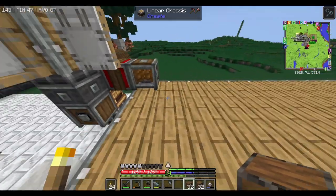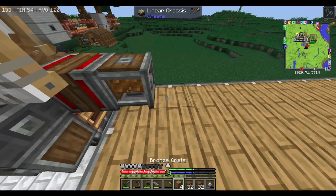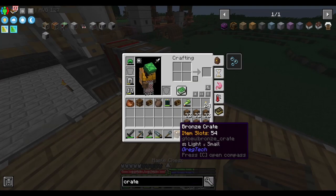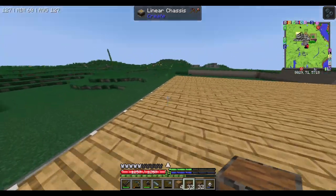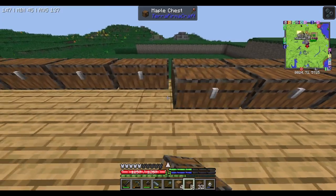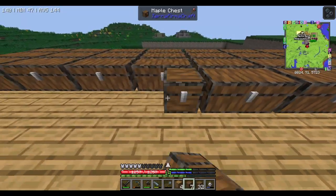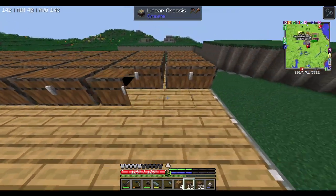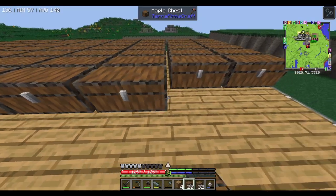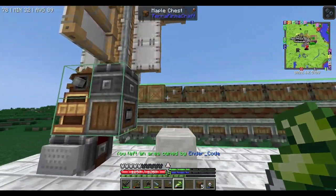One thing I forgot about this contraption is that we need storage for it. I've made eight stacks of maple chests, and I also made bronze crates as well - I'll use bronze crates as additional storage but mainly use the maple chests, hopefully they're enough. I'm gonna put everything in and then connect them together by gluing them all, so it can go as deep as possible without having to pull it up because storage is full.